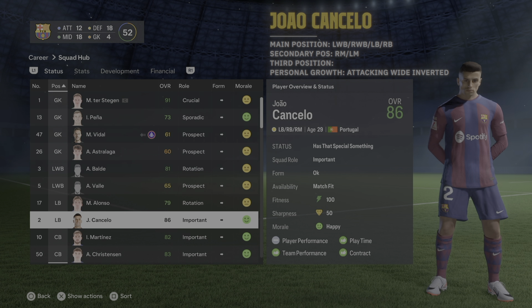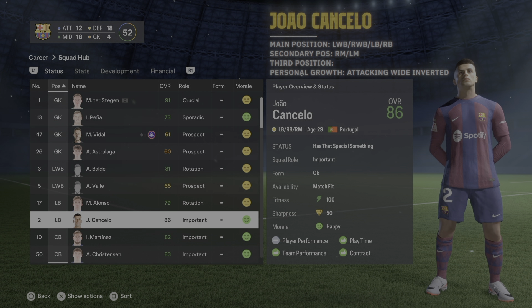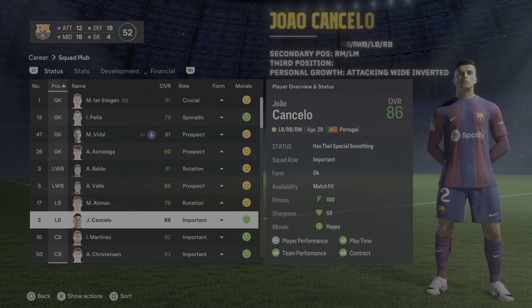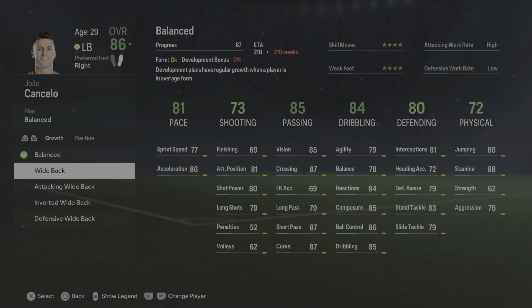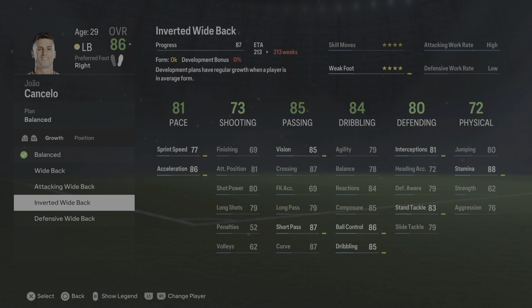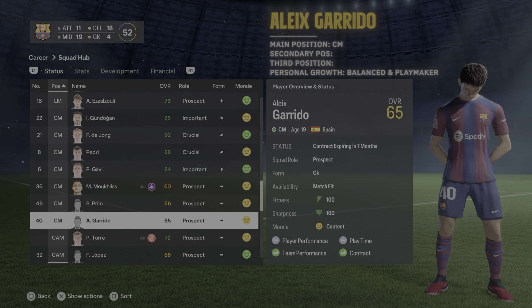Joao Cancelo has left back, right back, and right midfield. I'd also train him as a left wing back, right wing back, and include left midfielder. Regardless of what position he's playing you're going to want to go with anything related to inverted.